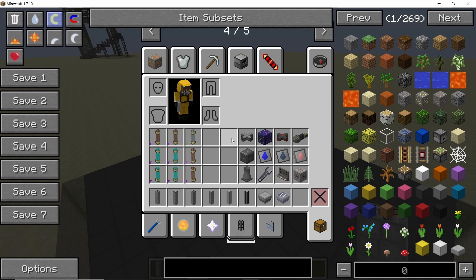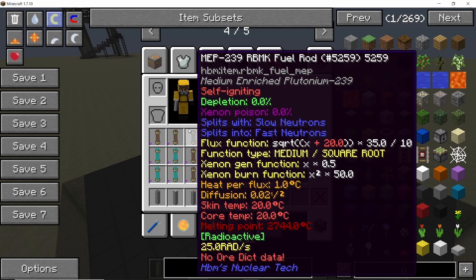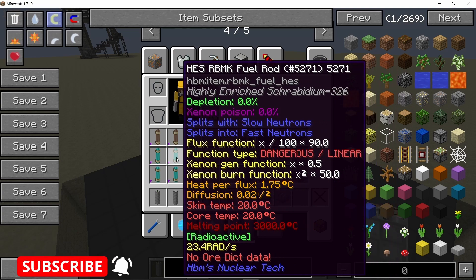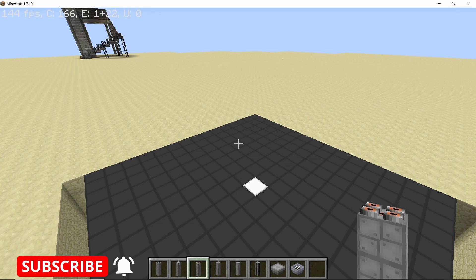Now for the fuel: medium enriched plutonium is the main driving fuel. For the stabilizer we have thorium medium enriched uranium, and the four depleting fuels will be the highly enriched sherbidium.